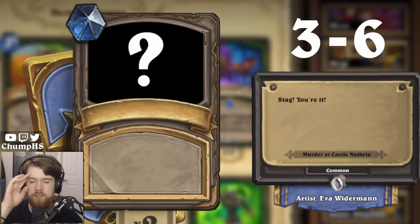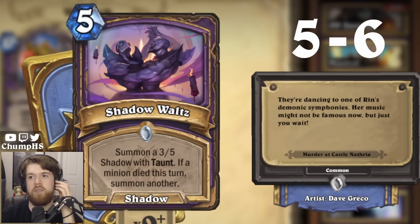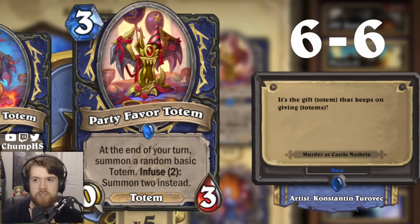'Stag, you're it.' Okay, this is the Hunter card — it deals three damage, it makes a wild seed. It's Stag Charge, right? Stag Charge. Let's go two in a row! 'They're dancing to one of Wren's demonic symphonies. Her music might not be famous now, but just you wait.' It should be Shadow Waltz, right? Wren is a Warlock legendary. Three in a row, baby! 'It's the gift totem that keeps on giving totems.' Party Favor Totem. I'm actually sick at this.